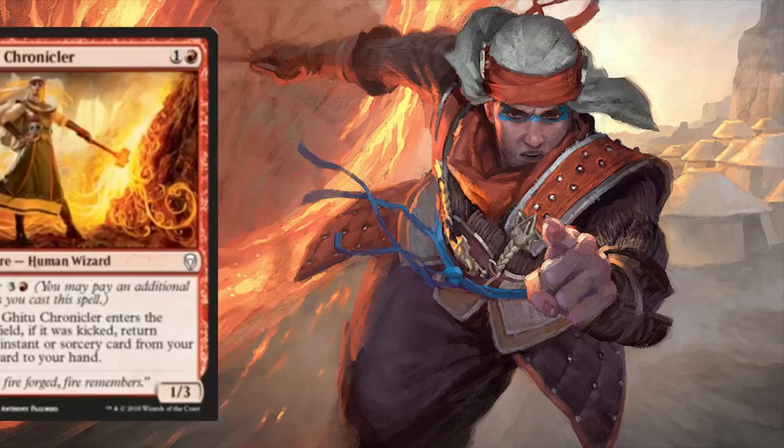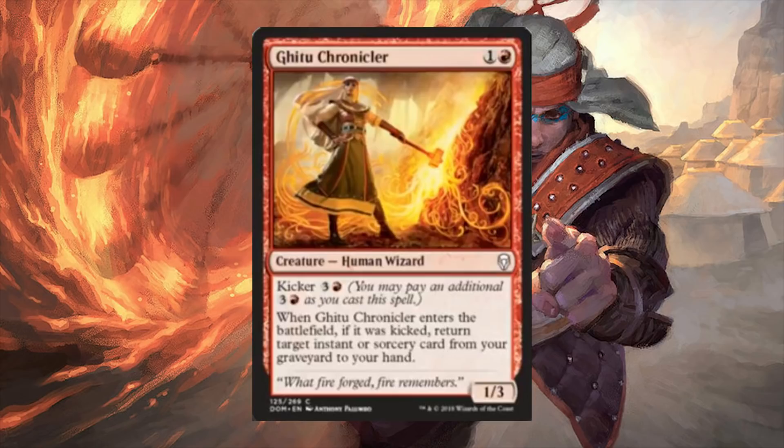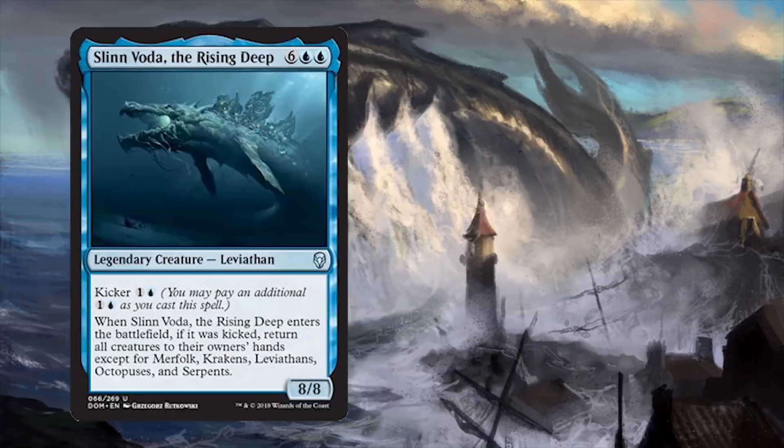Gitu Chronicler is 2 mana for a 1/3 human wizard with a kicker cost of 4 mana. When it enters the battlefield, if it was kicked, return target instant or sorcery card from your graveyard to your hand. I love Kicker — I've loved it since the first time it was around, and I still love it now. This is a common, but I had to talk about it because Kicker is great! It's a phenomenal ability, gives a lot of versatility to every card it's on. It's just wonderful.